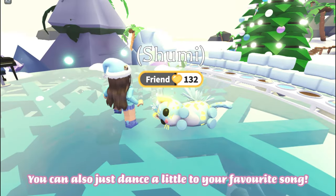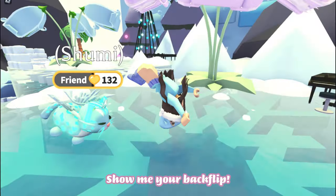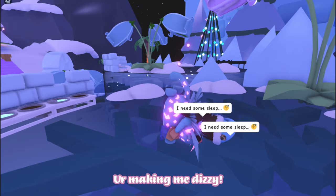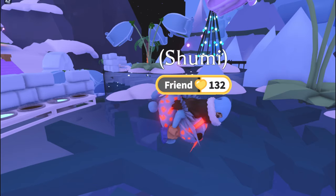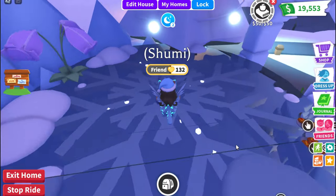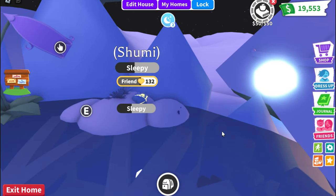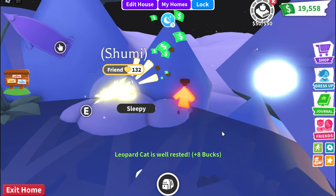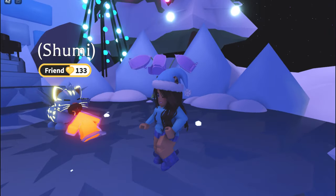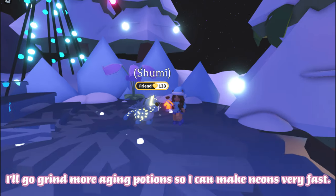You can also just dance a little to your favorite song. You call that dancing, Shumi? Show me your backflip! Shumi, stop it, you're making me dizzy. Finally, another task — let's go to sleep, Shumi. After this task I'll finally receive an aging potion. This is so cute, thank you Shumi! I'll go grind more aging potions so I can make neons very fast.